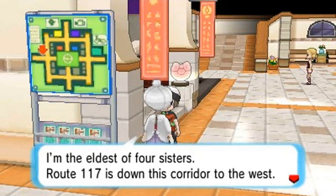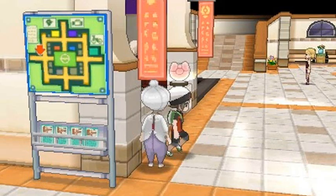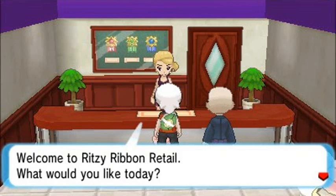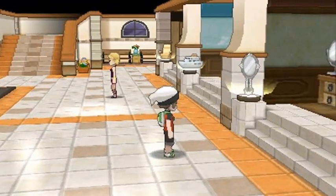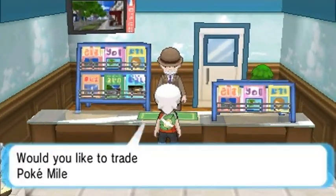Someone mentions: 'I'm the eldest of four sisters - Route 117 is down the corridor to the west, there's a daycare center for Pokemon.' We'll be going there pretty soon. There's also the Ritzy Ribbon Retail - I'd like to collect ribbons eventually but not right now.